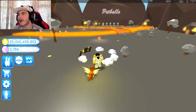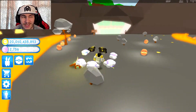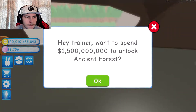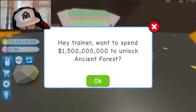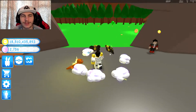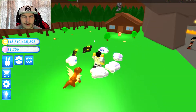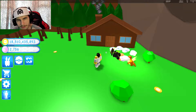So we're going to go to the Magma Valley, I believe is what this place is called, and we have the door right here. I'm hoping that I have enough - I mean I have 20 billion, so it could cost more than that. We also have the Ancient Forest. Hey Trainer, wanna spend 1.5 billion to unlock Ancient Forest? I mean sure, I have plenty because we've been grinding the huge chest, and there's the huge bush I can already see. That looks like a tree, not a bush, but whatever. Let's see how much the coins give you.